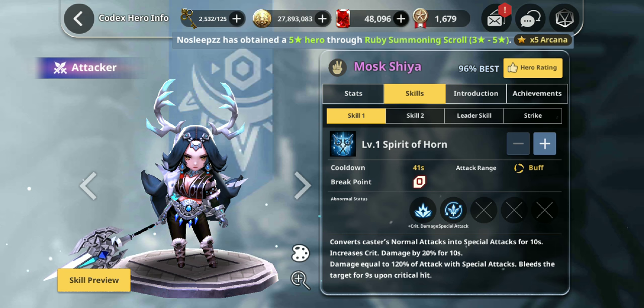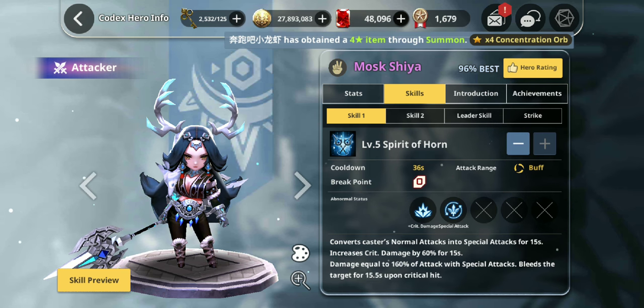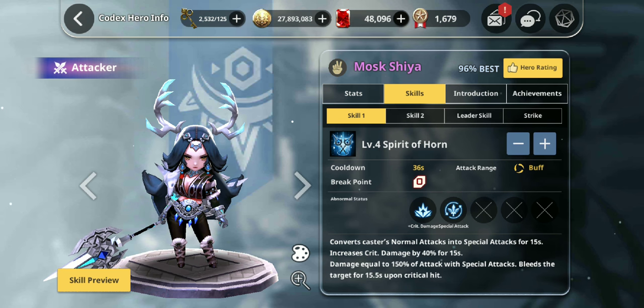Her first ability will give her special attacks for 10 seconds, which goes up to 15 seconds at max skill, with a cooldown of 36 at max skill. I'd recommend you guys bring this up to at least level 4 — at level 5, you just get a damage increase. This skill also boosts critical damage, and every time you crit the target, you will make them bleed for 15.5 seconds. Insane — no need to worry about resistance check, just crit. If you crit, they bleed.